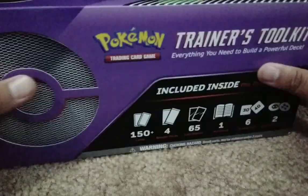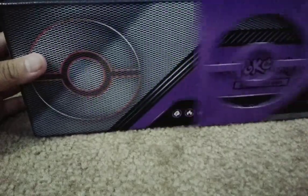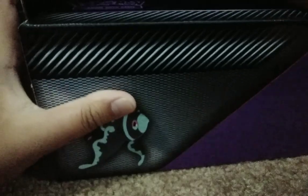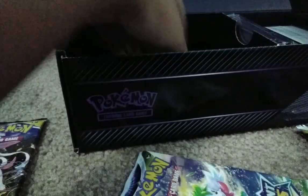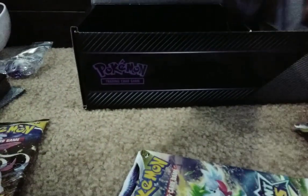Now let's get to opening the Trainer's Toolkit, which has two Lumineon V's. Let's see the packs — we have a V-Star pack, Astral Radiance, Astral Radiance, Brilliant Stars, and Evolving Skies. We also have the flip coin, poison coins, dice, the Trainer Toolkit guide, and sleeves.